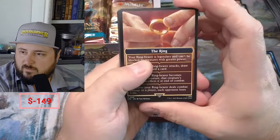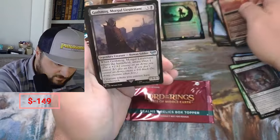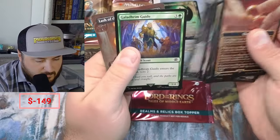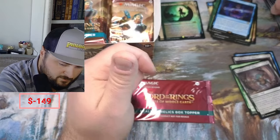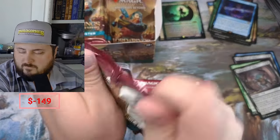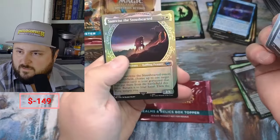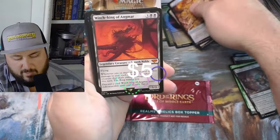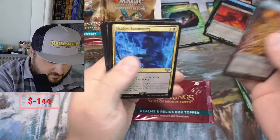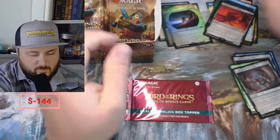Gothmog, Ring Sight. You are not going to pass our sight and the Lash. I picked this up at an LGS for $160 or so. Samwise the Stout, Witch-King — our first mythic. That's pretty nice. Shire Terrace and a Mordor Muster.